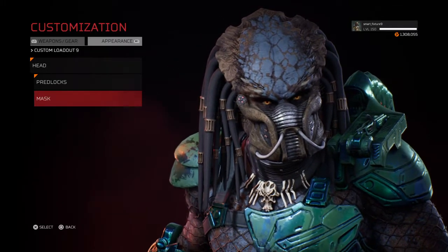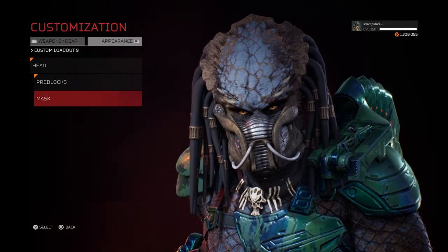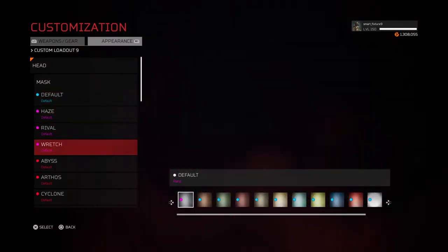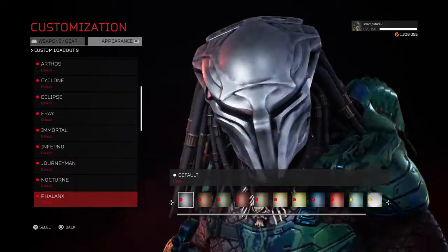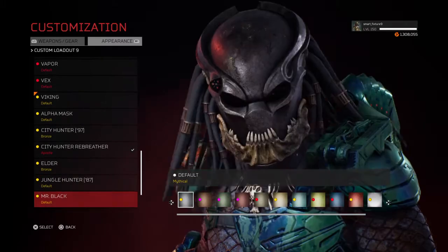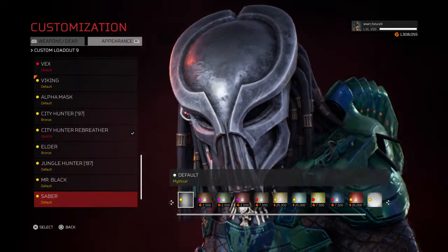You saw the price in the in-game Britannium currency for the mask. Now let's go over to the one that Dutch wears on the shoulder — the Saber. That too came with some shaders. There it is, the Saber, and as you can see the price tag for the shaders is shown at the bottom.